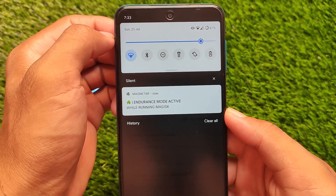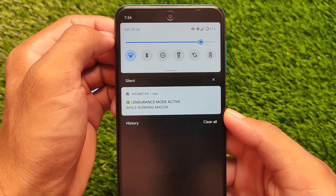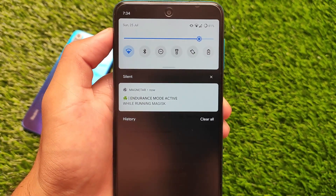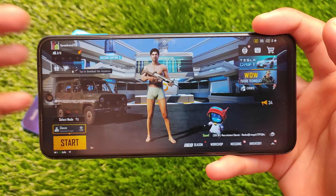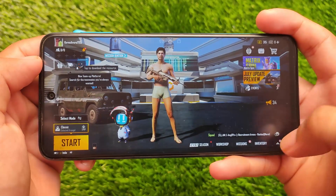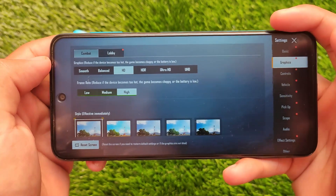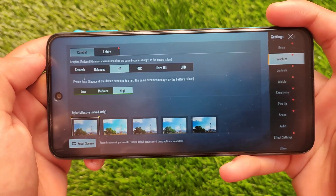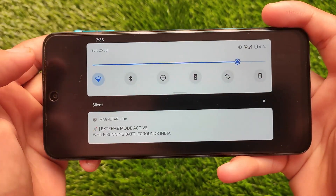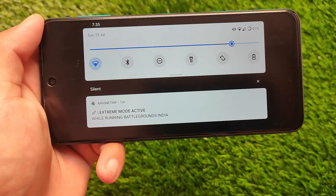As you can see it's running in endurance mode right now while running Magisk. When you play games like BGMI, it will start its mode in performance mode. I've just opened PUBG which is actually BGMI, and it's not going to unlock FPS here — it's not going to unlock 90 FPS or anything like that. It will just give you stable FPS, better stability, better performance. The mode which is active right now is extreme mode, which automatically activates.